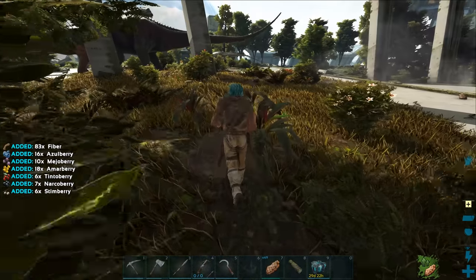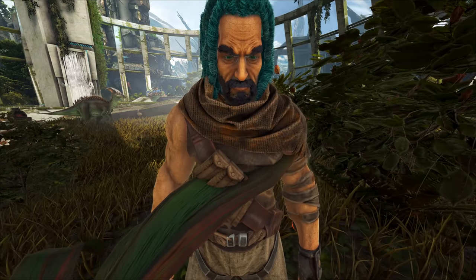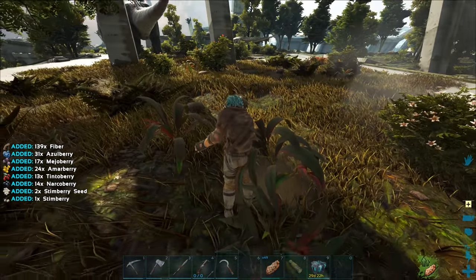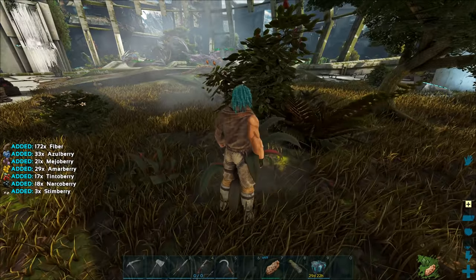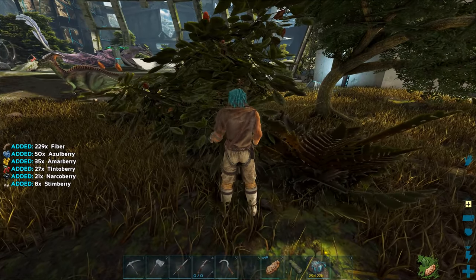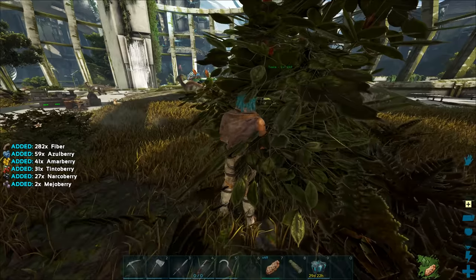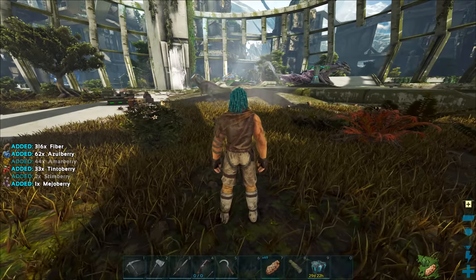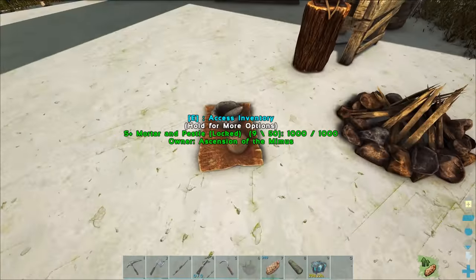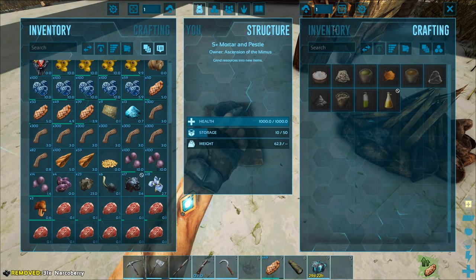Out of all the creatures I brought to Extinction, absolutely none of them can gather berries - it's kind of terrible. Berries and stone are the two things I need a lot of right now, mainly narco berries to be taming things. I'm tempted to just knock out a parasaur to gather some berries. We have a little bit of narcotic going and some meat just about to spoil.